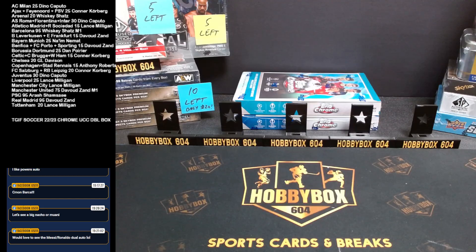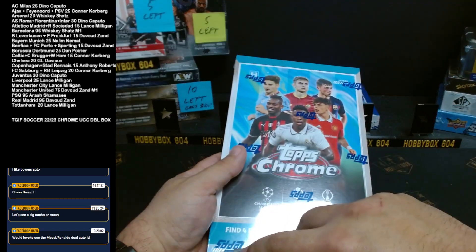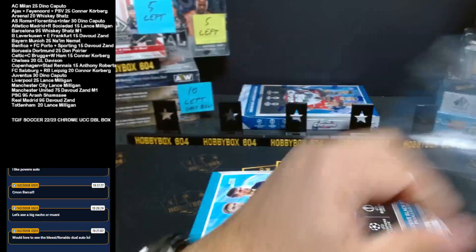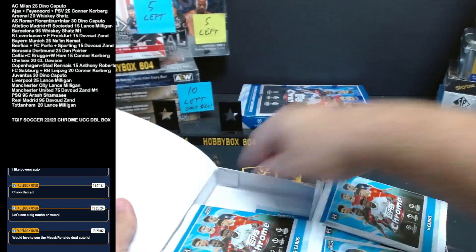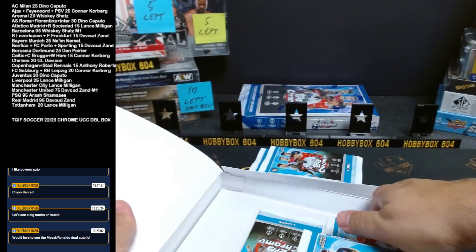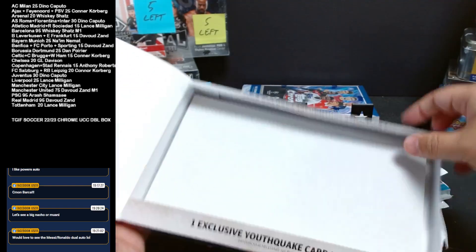Messi-Ronaldo duo — wow, that would be crazy, huh? This is double boxes: a light Topps Chrome UCC and a hobby Topps Chrome UCC. Here we go. First one is the light version. One of the nicest looking cards Topps made ever, in my opinion. Look at that — packs all over the place. Even nicer than Merlin and Stadium Club. They did a really good job with Topps Chrome UCC.